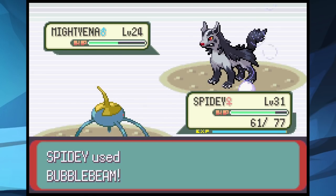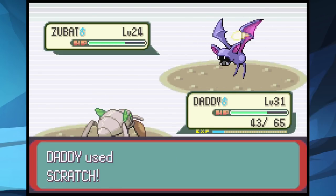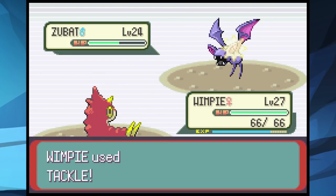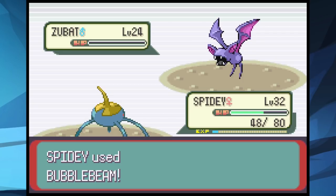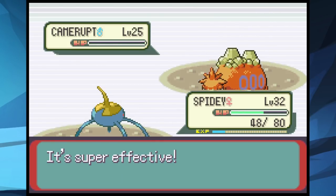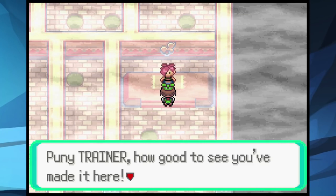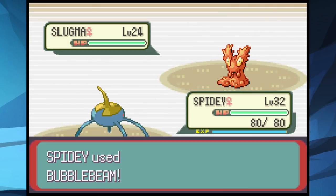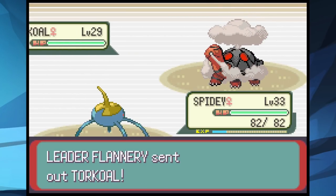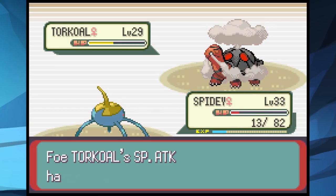We start the battle against Maxie with Spidey using Bubble Beams. Zubat comes in and we switch to Daddy to tank hits, then Wimpy to weaken it further before Spidey finishes it off. Camerupt follows one Bubble Beam and we defeat Maxie. We make our way down the volcano to the fourth Gym Leader, Flannery. This was finally an easy battle — Spidey one-shots everything up to the Torkoal. Since both Torkoal and Spidey are female, Attract didn't work, and we take it out with two Bubble Beams for our fourth badge.